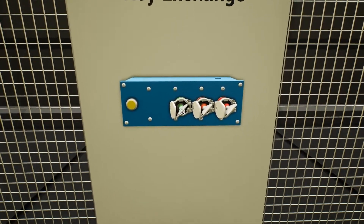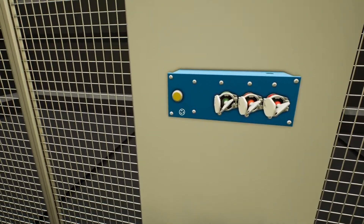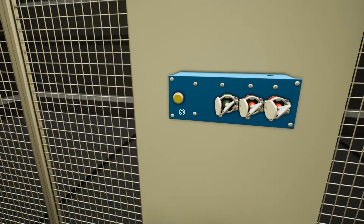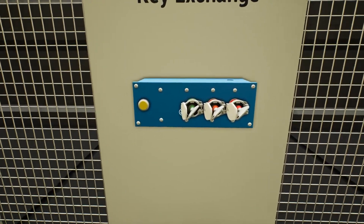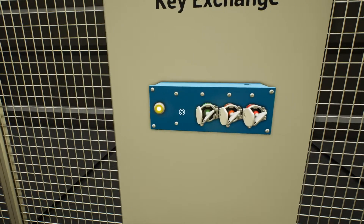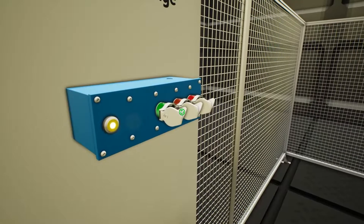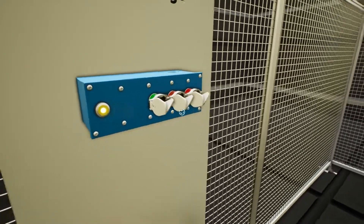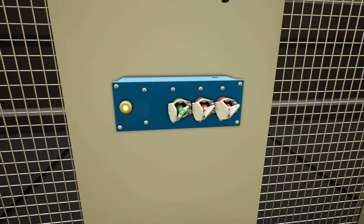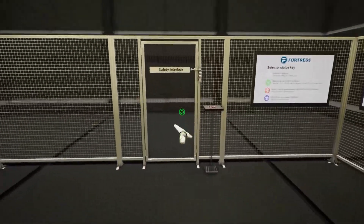Right now you still can't remove the green key — both keys have to be present before this button can be pushed. To remove the green key, you have to press this button first. The light comes on, and when you hover over the green key it turns green, meaning it's now grabable and we can take it.